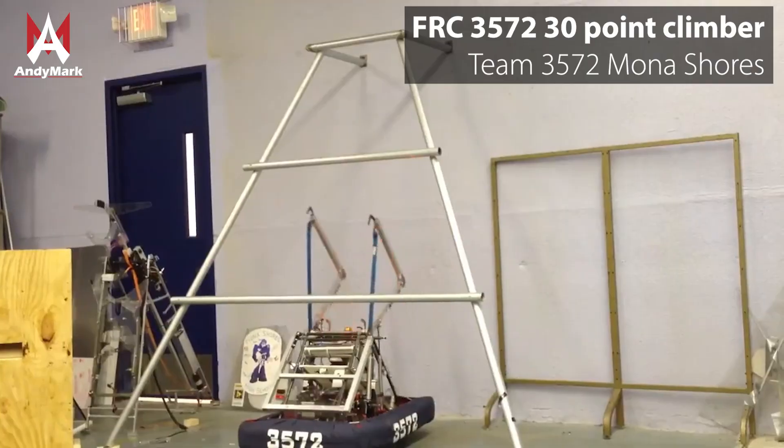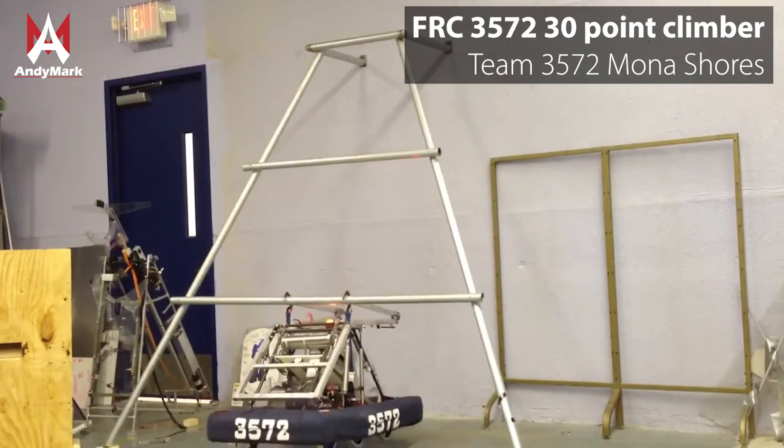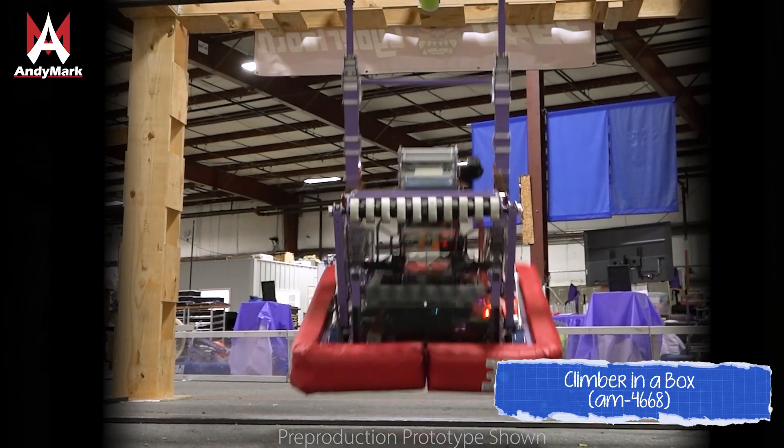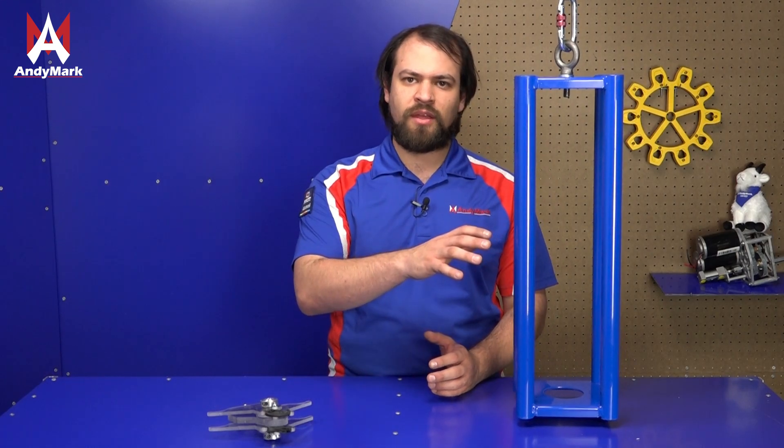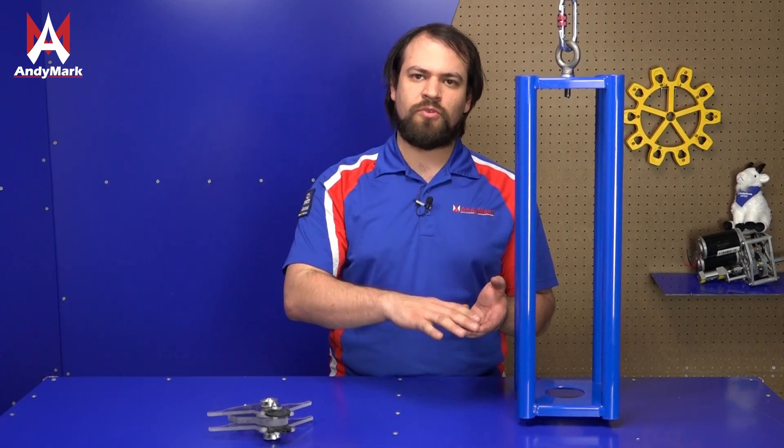The shallow climb resembles many past FRC climbing challenges where there's a climb point a couple feet off the ground and your robot has to extend up, reach it, and retract. You could have a dedicated mechanism such as a climber in a box that would reach up, go into the cage, and pull down on it, suspending your robot while the cage stays stationary. You could also, if you're planning on having an elevator on your robot, put some sort of hook on a part of the elevator that will be able to reach the cage when extended and elevate your robot when retracted. Make sure to gear your elevator such that it's able to lift your entire robot.